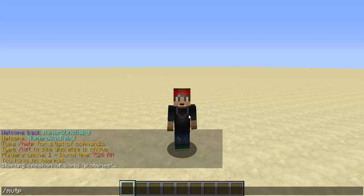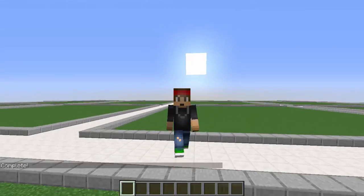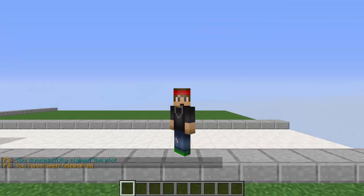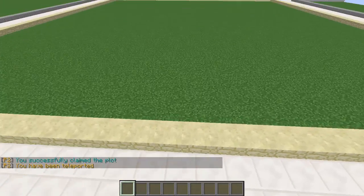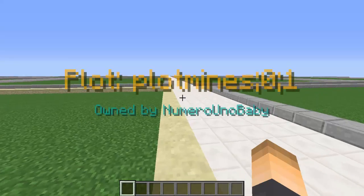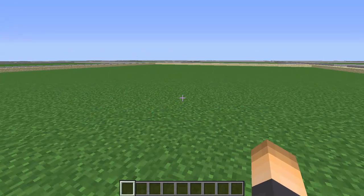Hit enter and it'll start the creation. Then type /mv tp plot-mines to teleport to the world. Once there, as a player you have to claim a plot, so type /plot auto and that will automatically claim a plot and teleport you to what is considered your plot.